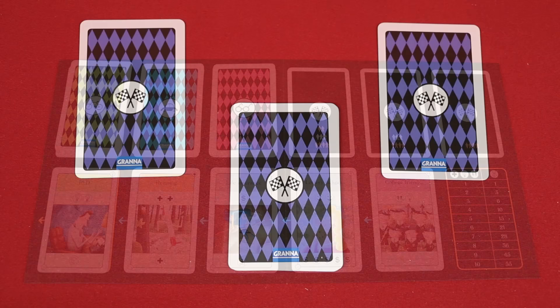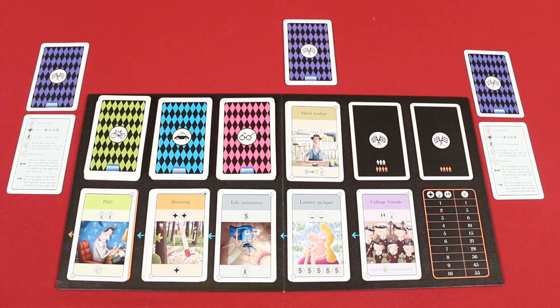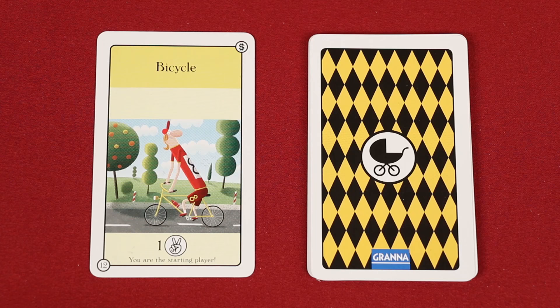These cards are the life goals. Deal one face down to each player — you can look at your own, but don't show anyone else. Then reveal more life goals equal to the number of players minus one, and place them face up on the board. Players will be attempting to achieve these goals by the end of the game.